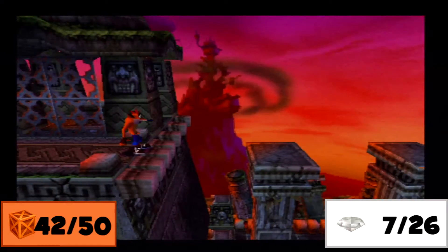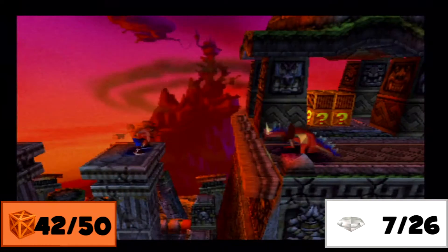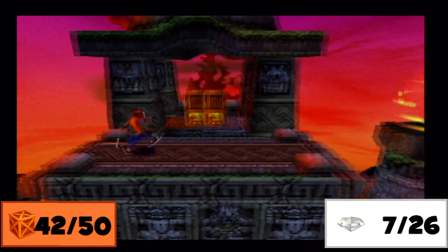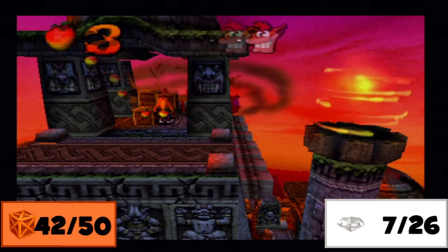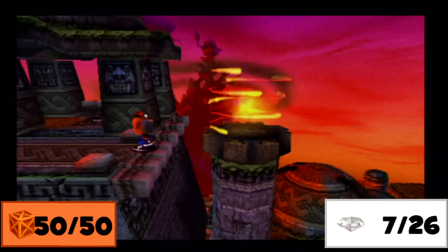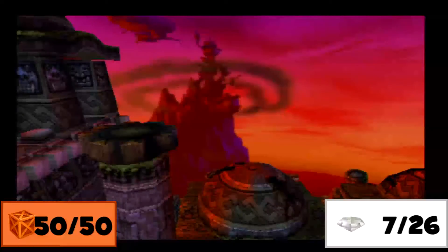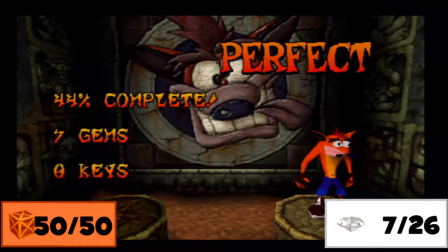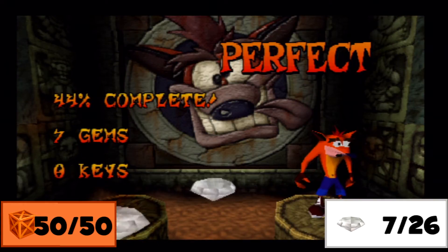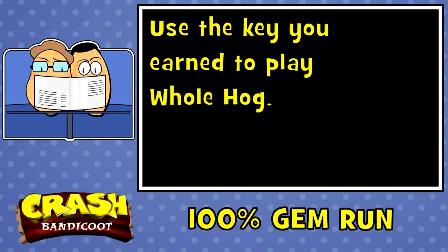I was just checking to see if I could get back there, but that's just aesthetic. The last eight boxes are right here — plenty of lives to say sorry for what I've done — and there we go. Sunset Vista gives just a clear gem, and with the key we've picked up we can go play Whole Hog, the first secret level of the game.